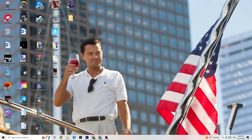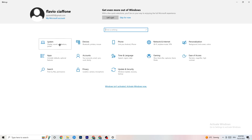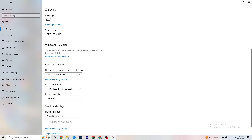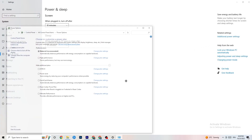Navigate to Windows Settings by clicking the Start menu. Click on 'System,' identify your main monitor, and change the scale to 100% as recommended. Set the display resolution to match your in-game resolution — this helps decrease crashing.